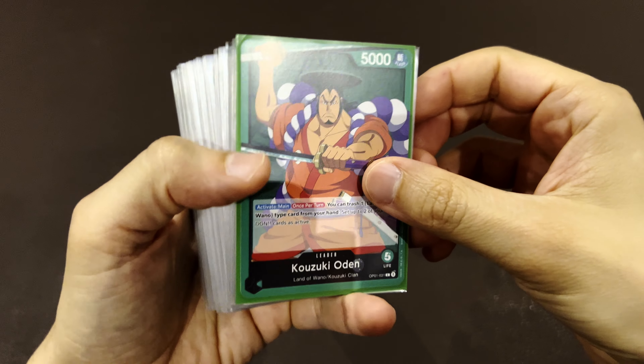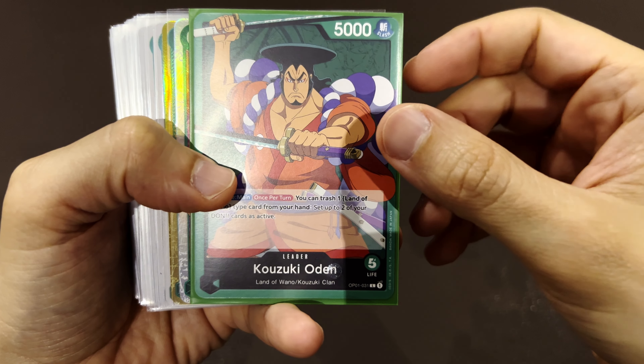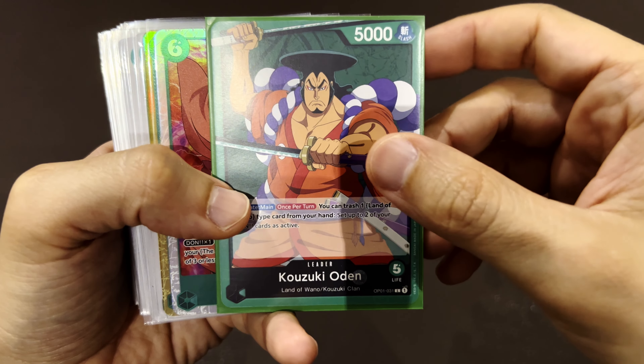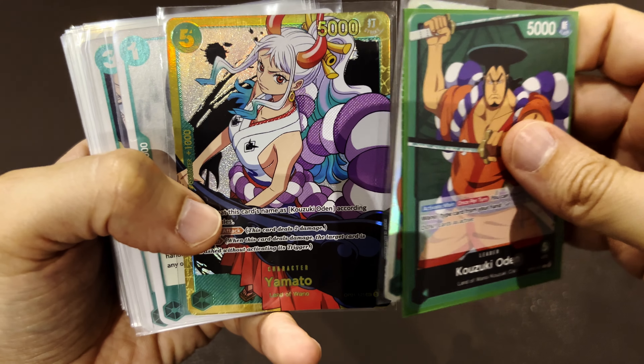For today we have here the Kozuki Oden deck, whose leader is the green one from the Land of Wano. I tried to build everything around Land of Wano — so Kinemon, Yamato... this deck looks so beautiful.